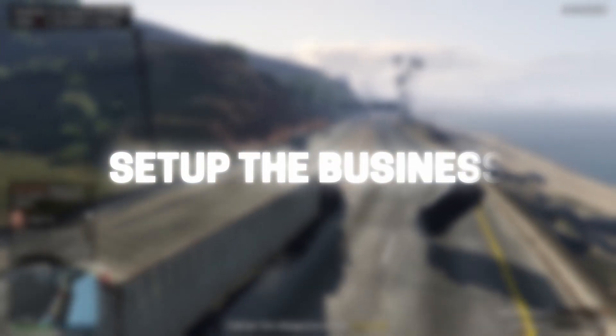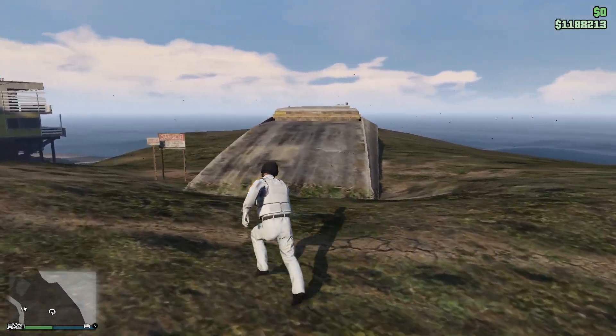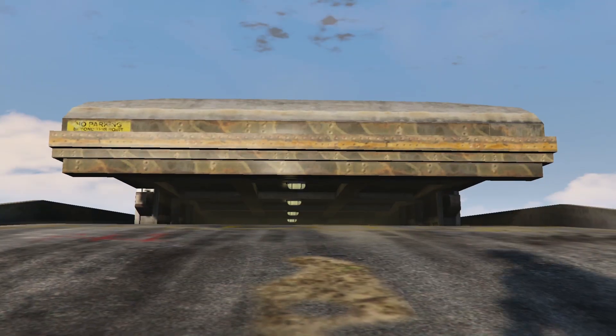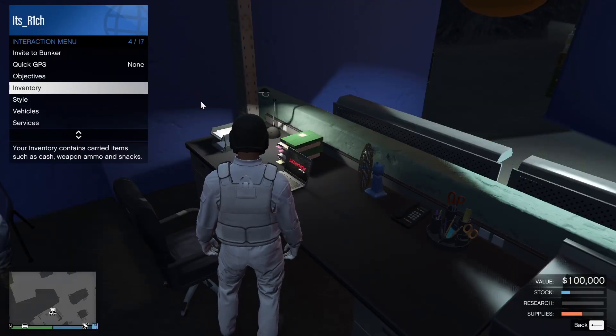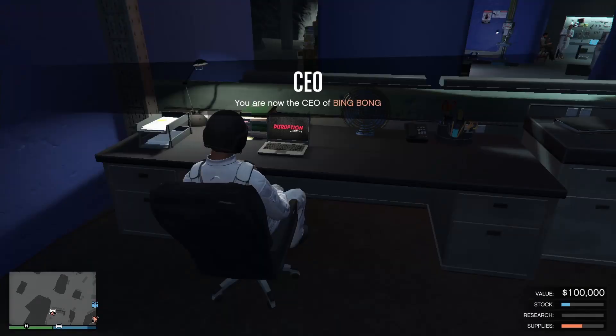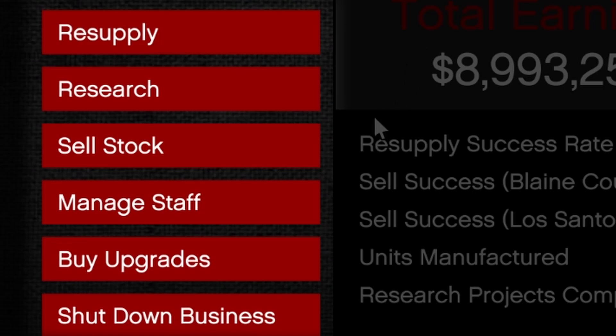Now it's time to set up the bunker business so you can start making money. For the first time, enter your business. To get started, you'll have to pick up a truck and deliver it back to the bunker — this will give you a full supply bar. Once that's finished, go to your laptop and register yourself as a CEO. Open the laptop and you'll see different options displayed on the left side.